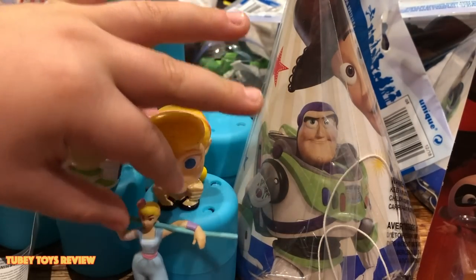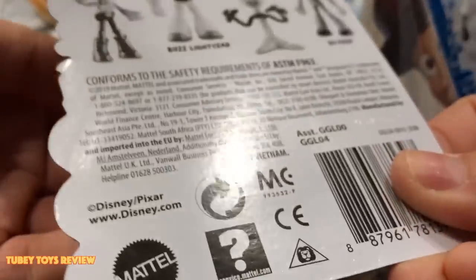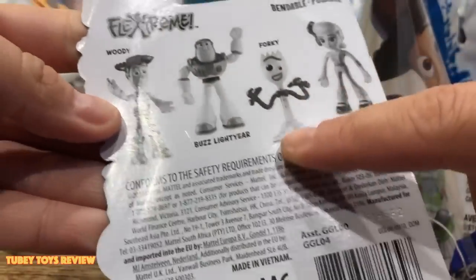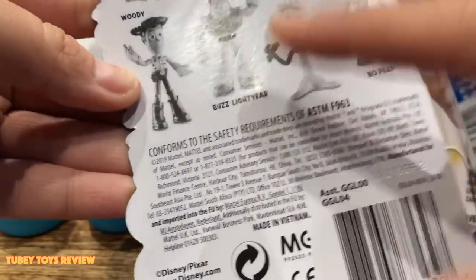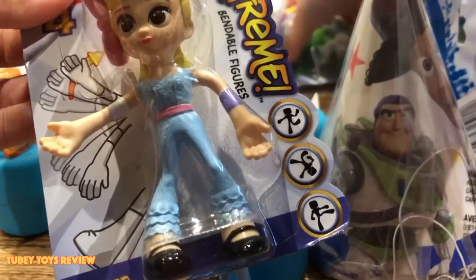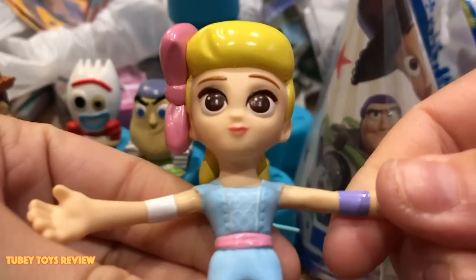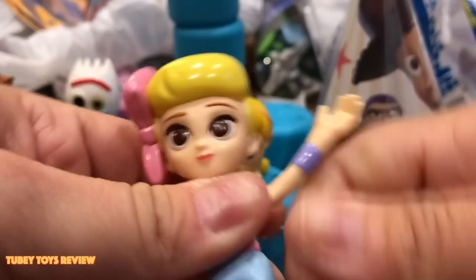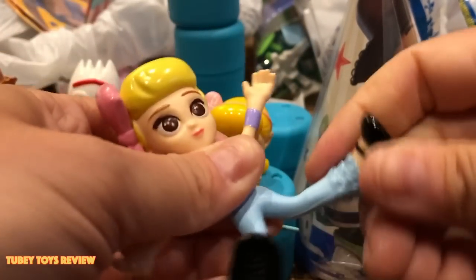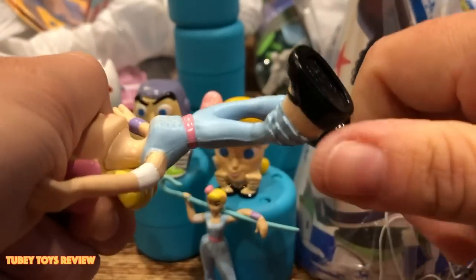We got some awesome Toy Story 4 stickers — they're holographic and have foil on them with cool sayings. Duke Kaboom is on there and it says King of the Jump. Taking Action. Rescue. To Infinity and Beyond. I'm in Charge. It's hang time because they're always hanging from the carnival games. I love him! This is the Woody bendable figure — really missing Forky.